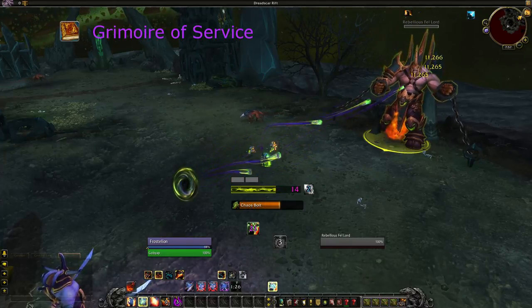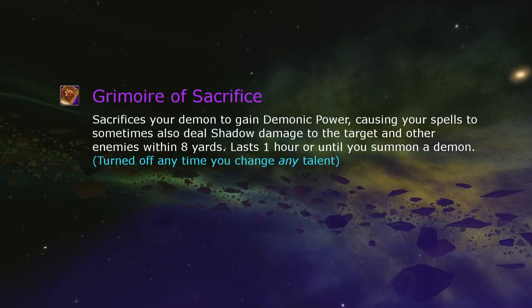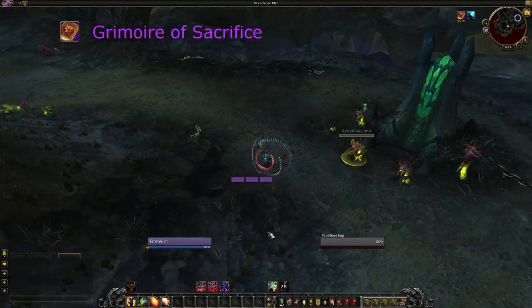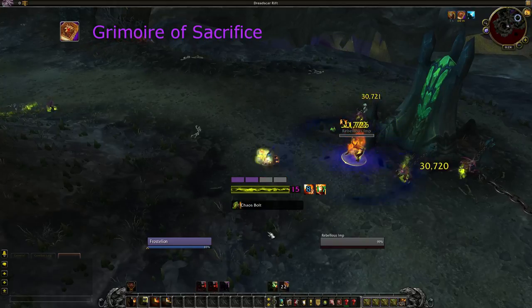Grimoire of Service lasts 25 seconds and synergizes with Soul Harvest. Grimoire of Sacrifice kills your pet to give you a buff that lasts 1 hour. It sometimes makes your spells deal shadow damage in an AoE around the target, off of any target hit. Similar in role to the Supremacy Infernal, but you get to keep the cooldown.